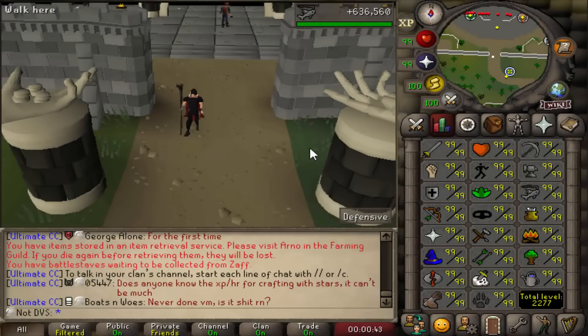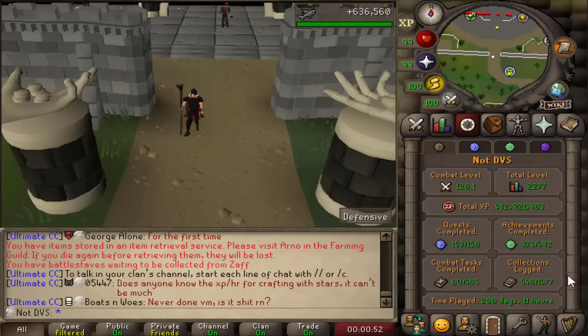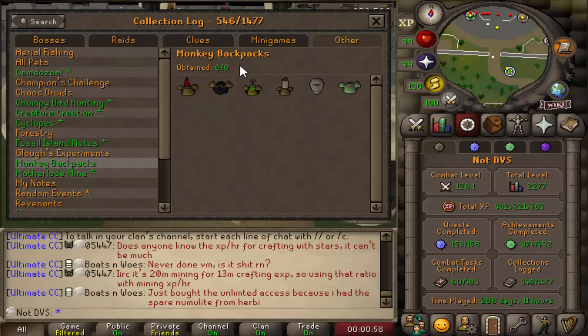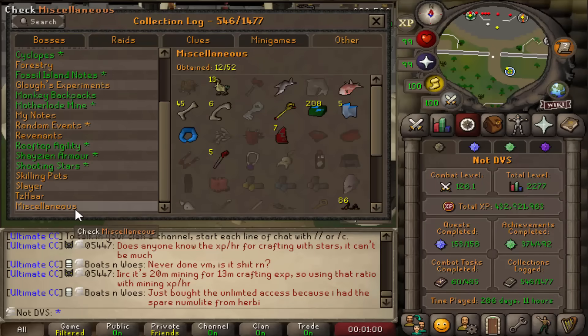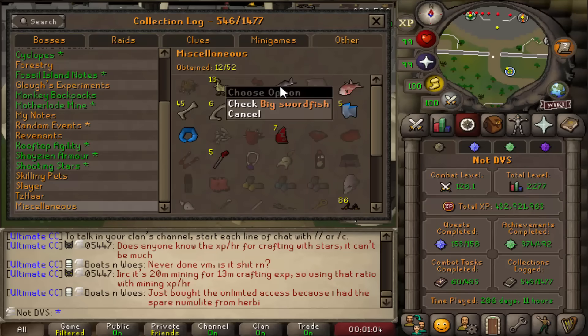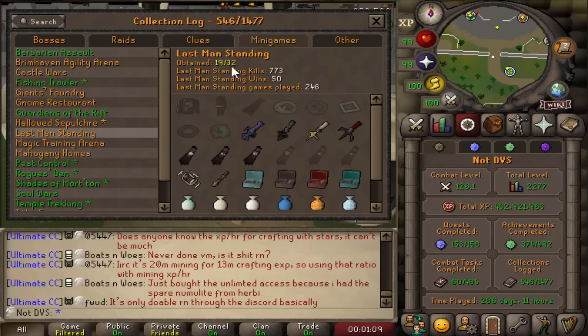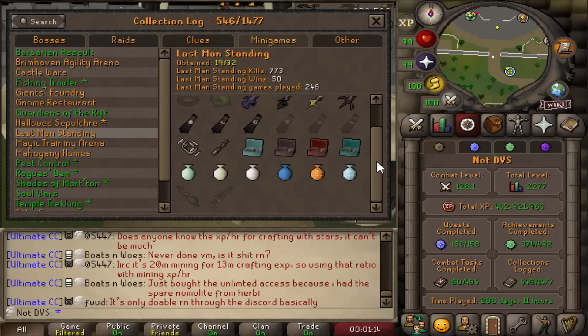What's going on everybody, welcome to episode number 20 of the series where I attempt to fill as many collection log spots as possible on my maxed Ultimate Iron Man. I'm starting this one out on 546 total collections logged. In the last one, I finished the Monkey Backpacks log, and I also started trying to go for the Big Fish. I got the Big Bass and the Big Swordfish, and I'm currently over the drop rate on the Big Shark. I also went and did some LMS, and I got up to 50 total wins with 19 total slots obtained from that.